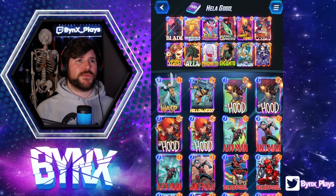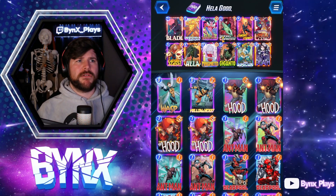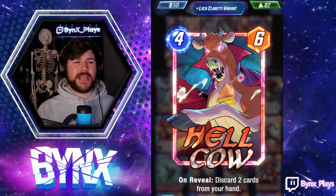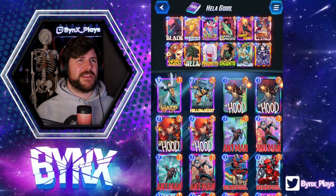The rest of the deck is built with a discard package: Blade, Lady Sif, Swordmaster, and Hellcow. Lady Sif and Hellcow are both really important — they're trying to target those bigger cards. Hellcow gets 2 cards, which is really nice, especially in that Invisible Woman lane. The other cards can be replaced if you want, but I really like these two.